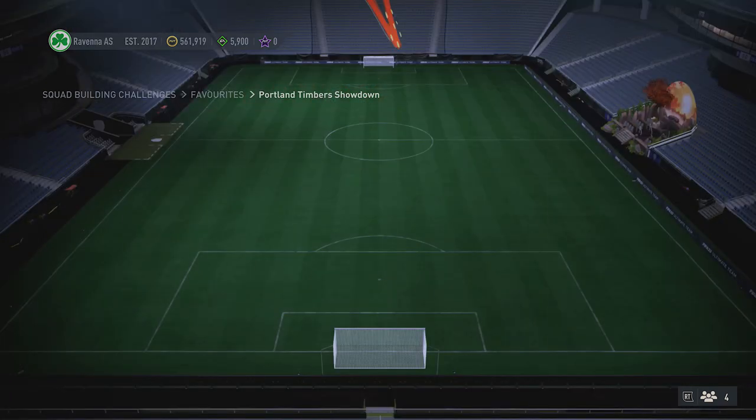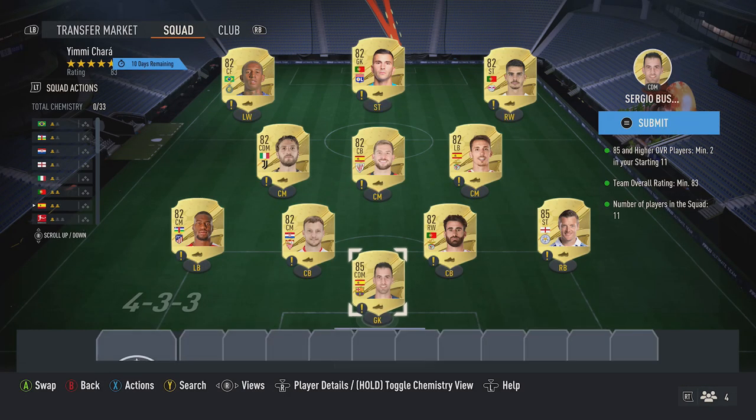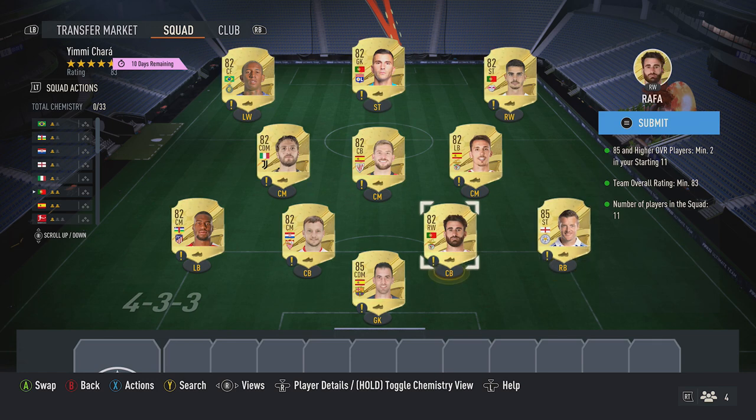The second squad also requires 85-plus cards. First, pick up the Tuccis 85 red cards — you can find those for about 9.3k each — along with Busquets and Navas. For the rest of the team, grab nine 82 red cards for around 1k each: Rafa, Rakitic, Kondogbia, Locatelli, Martinez, Grimaldo, Silva, Lopez, and Taliska.